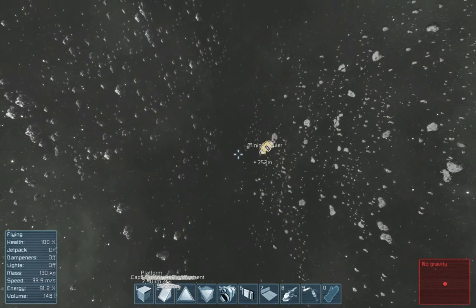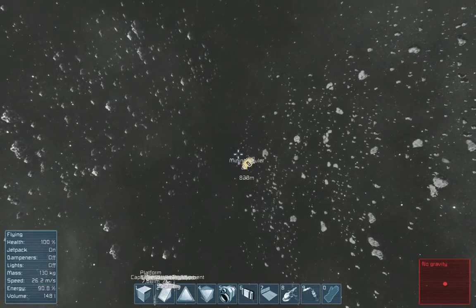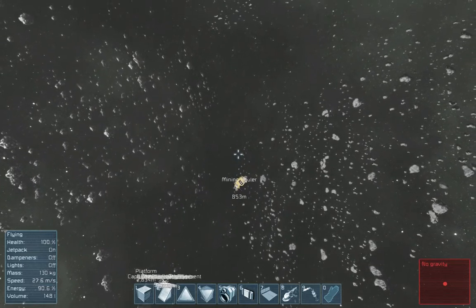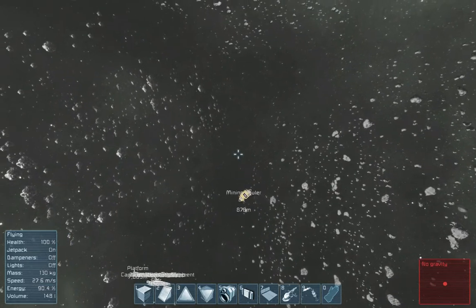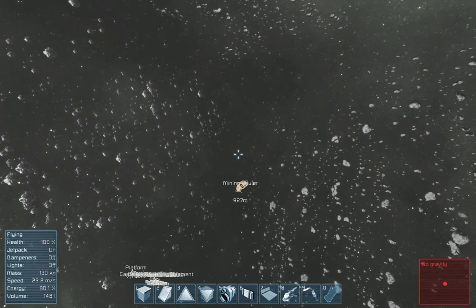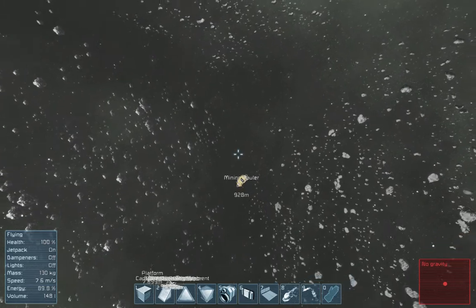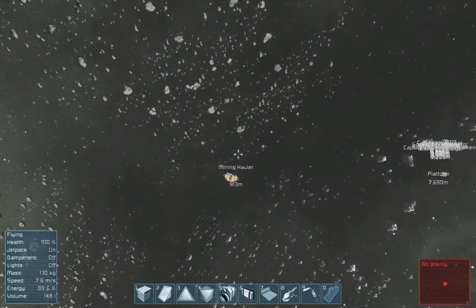So we're going to get directly in front of the ship, like so, and hopefully we'll be able to get hit by the ship as it's going along. Since it's moving faster than zero, when it hits us we're going to lose a lot of our safety, because we're going to start moving faster than 3 meters per second.